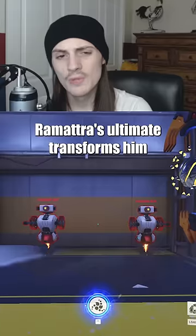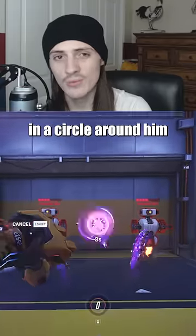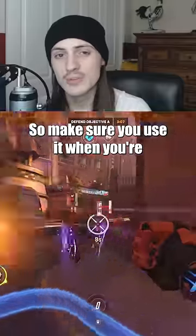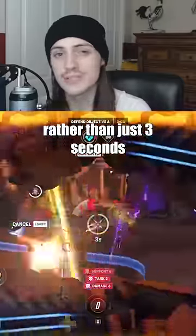Not using Ultimate correctly: Ramattra's Ultimate transforms him into Nemesis Form and deals damage to all enemies in a circle around him. The Ultimate only has a 3 second duration, but the duration doesn't decrease if enemies are taking damage from the Ultimate. So make sure to use it when you're close to multiple enemies, and it can last a whole teamfight rather than just 3 seconds.